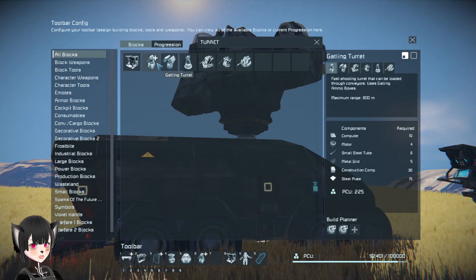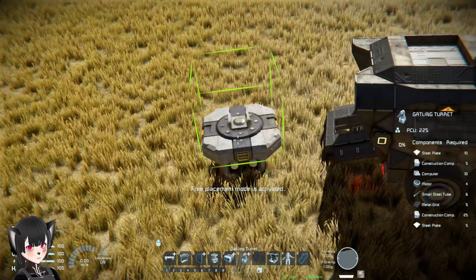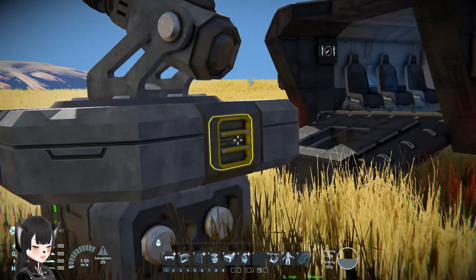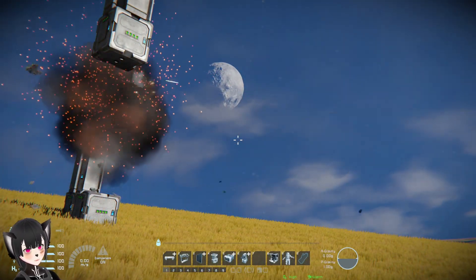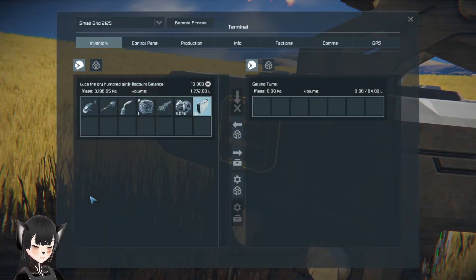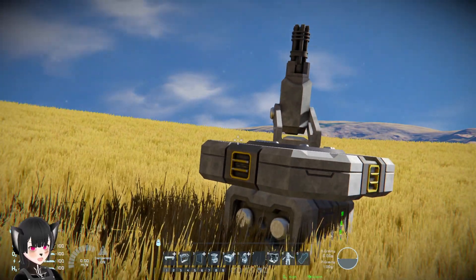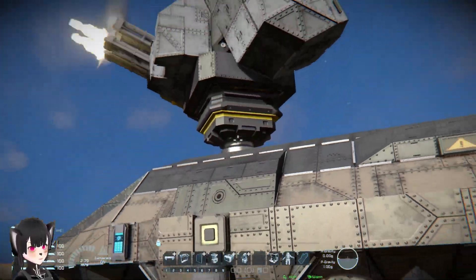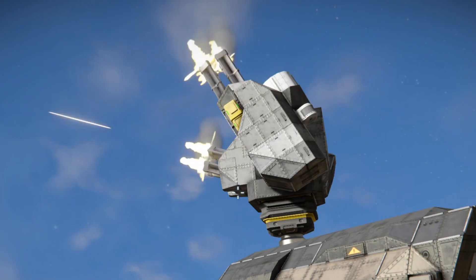With small grid vehicles, the default turrets are not that great. For example, this is the small grid gatling turret and as you can see it takes up a lot of space, and the firepower of this gatling turret isn't really that great compared to a large grid gatling turret. So for the amount of space the turret is taking up you don't really get that much firepower. But with a custom turret on a small grid, you can actually get quite a lot more firepower for a similar size or space usage.